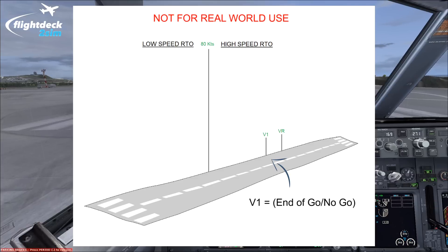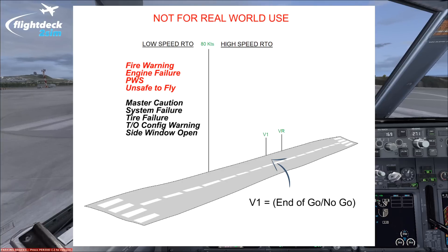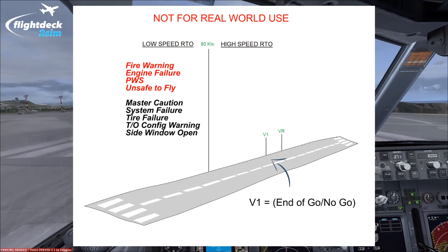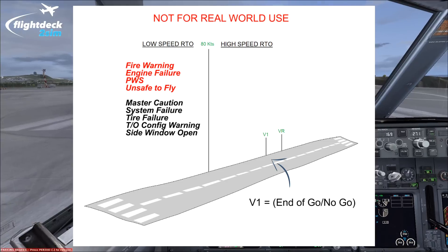Prior to 80 knots we can pretty much reject the takeoff for anything. The main reasons would be a fire or fire warning, engine failure, a predictive wind shear warning from the weather radar system, if the airplane was unsafe or unable to fly, anything that caused the master caution to annunciate, any system failures, tire failures, the takeoff configuration warning, or even something as simple as the side window opening if we didn't latch it properly.